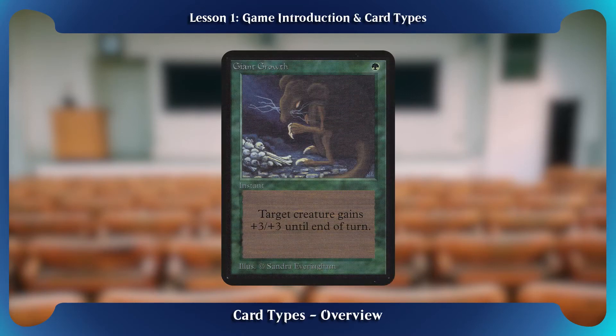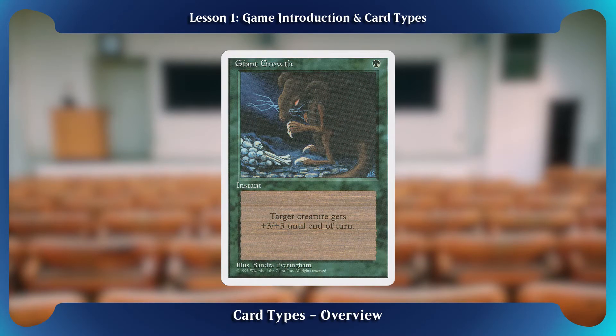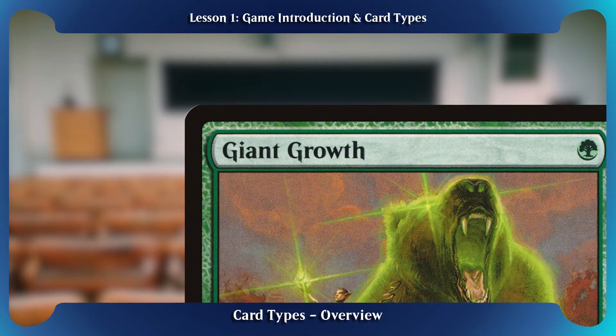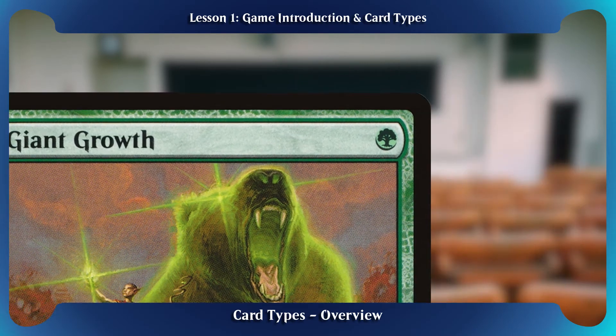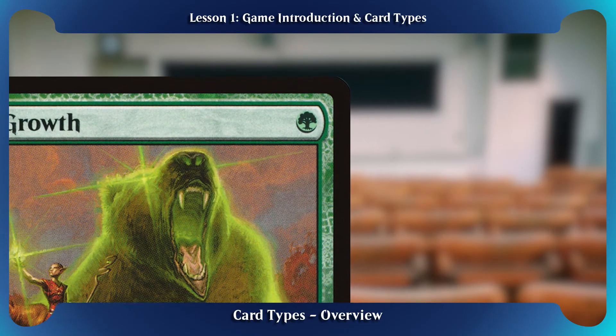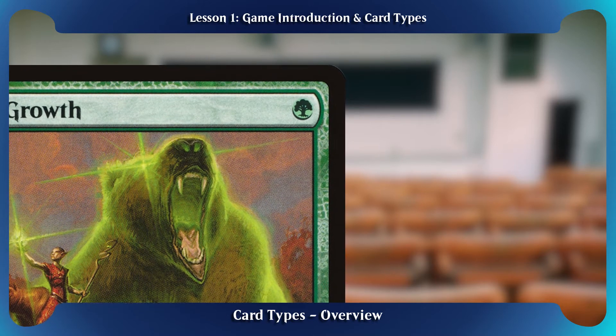There are several parts of a Magic card. The card design itself has had a few changes over the past two decades, but most of the differences are cosmetic. First, near the top, is the name of the card. To the right of that is the cost — this is the amount of resources required to play the card. We'll get into that a bit more later.